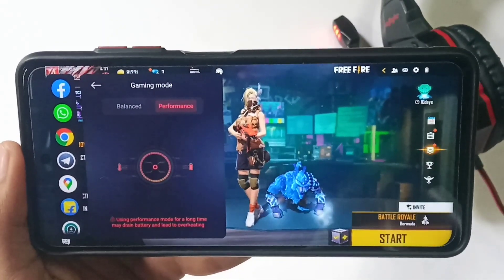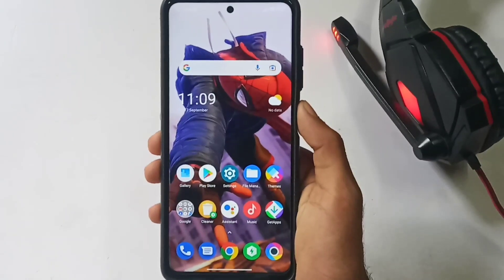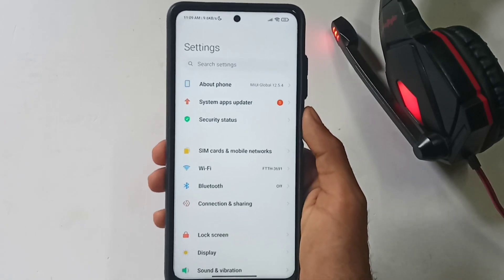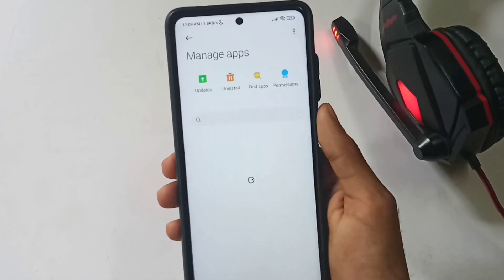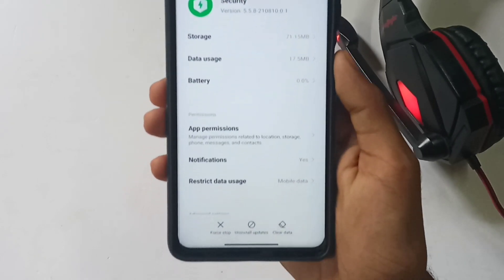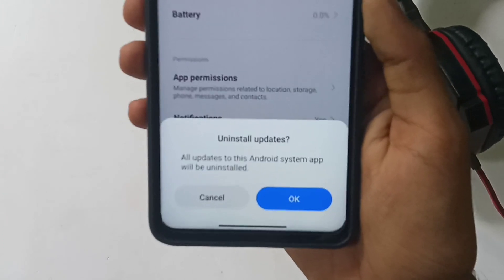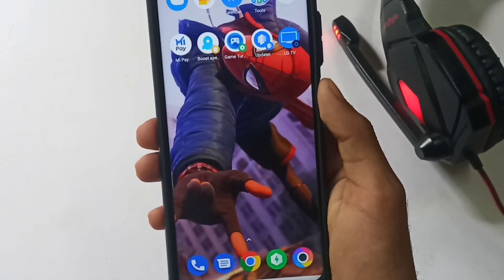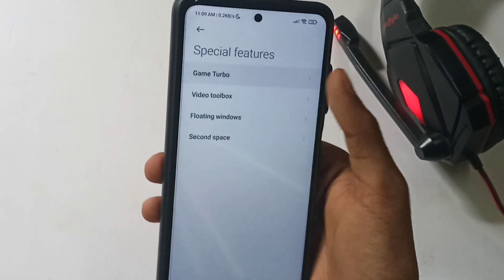You can install Game Turbo 4.0 by opening the settings on the phone. Go to manage apps, select the security app, and search for and select the security app. If you click on installation of software, you can install it. Click on the creator's developer option and install it to enter Game Turbo 4.0.